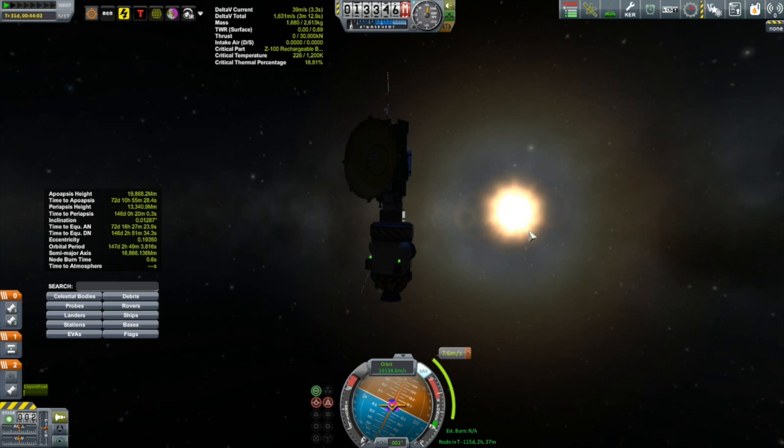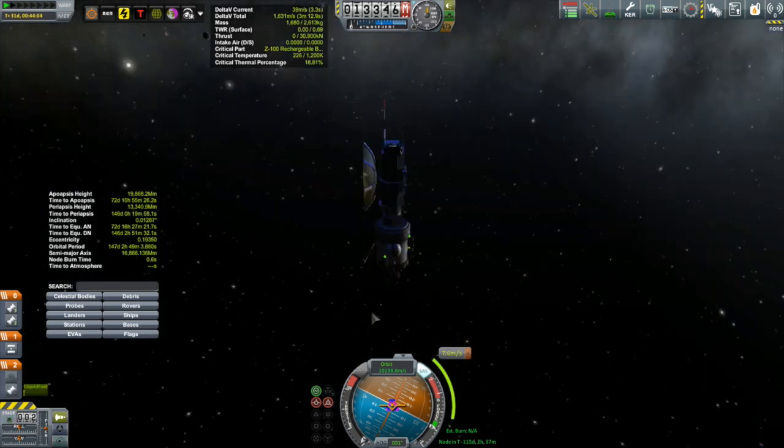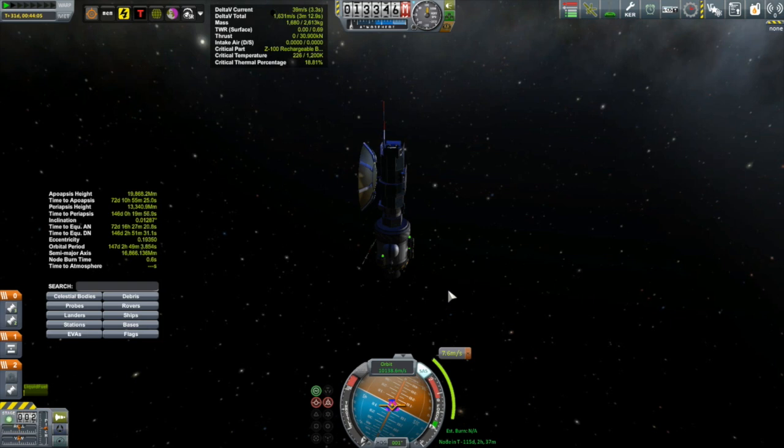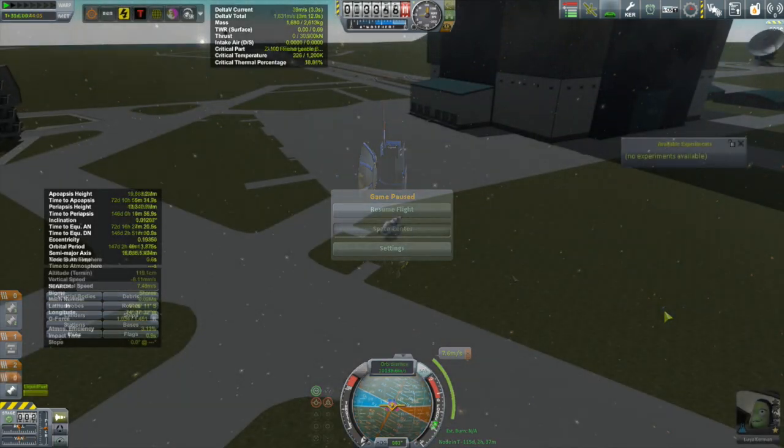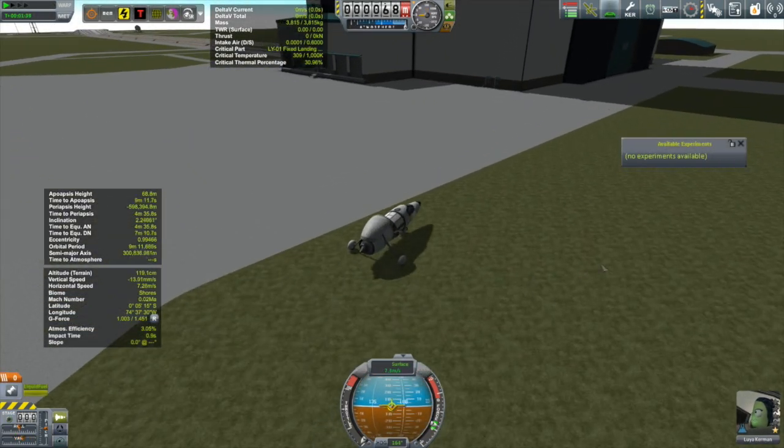Unfortunately I can't collect any science because I don't have a connection — number one because Remote Tech doesn't seem to be working, and number two, even if it was working I don't have an antenna that can reach out this far anyway. I thought about that in previous episodes. So let's get to something we can do — let's take a visit with the science buggy and see if we can finish off collecting science around the biomes of the KSC.